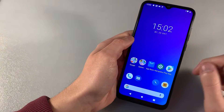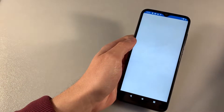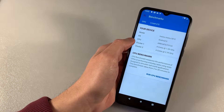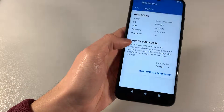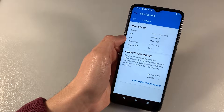Close this and open Geekbench 4, talk about system information. CPU: MediaTek Helio P25 or MT6757. This is an octa-core processor, 4 plus 4 cores. CPU speed we can see, and GPU Mali-T880.